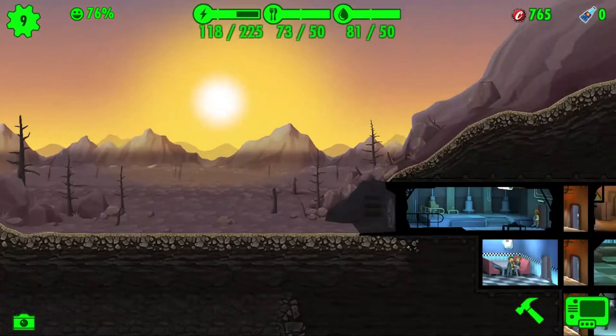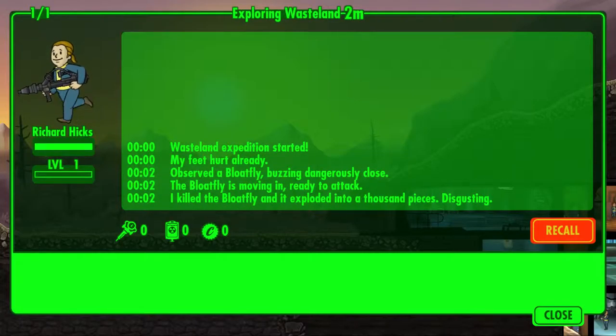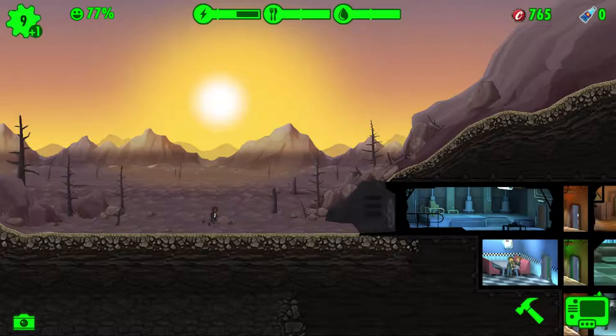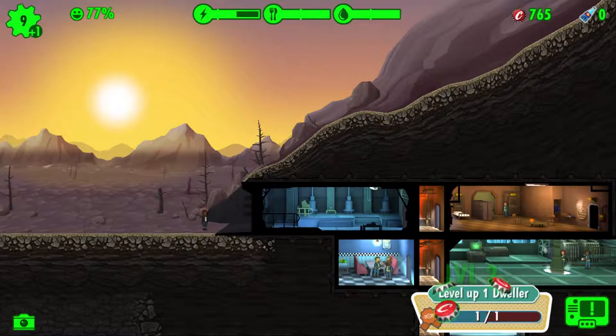Building that big power room has allowed us to have 225 max power, which isn't too bad at all. How's she doing? She killed a bloat fly and got 225 experience! And there's someone else here ready to join our little vault adventure — and we leveled up another dweller.